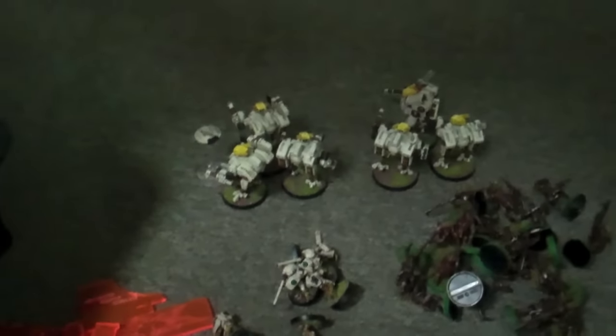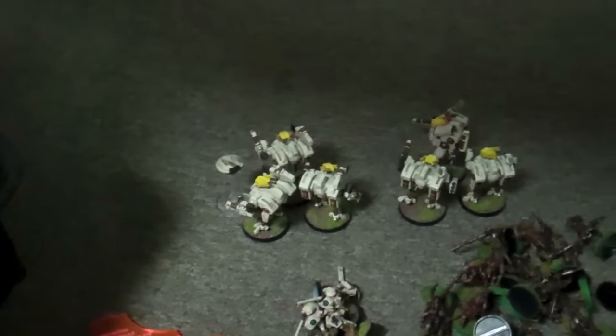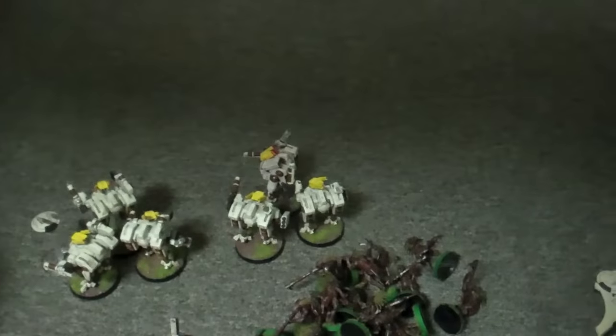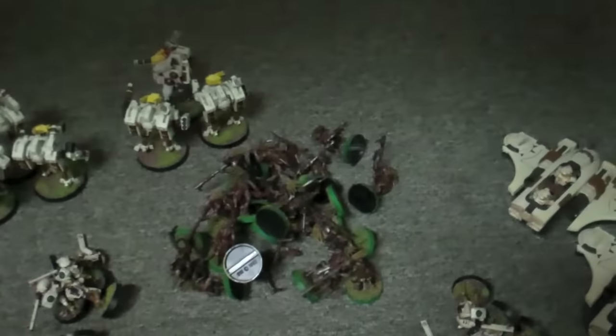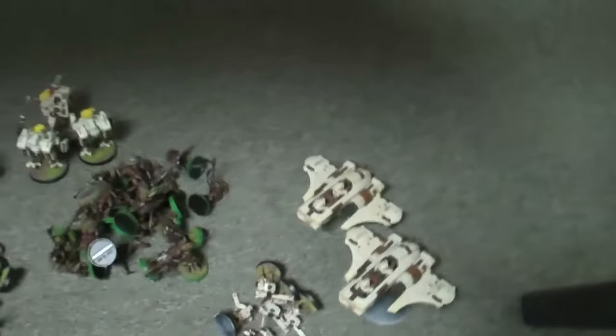Down here in the secret compartment under the table are my reserves. We have a three-man unit of twin-linked Flamer and Melta Crisis suits with a shield drone. We have three Crisis suits with missile pods and plasma. We got two six-man units of Fire Warriors reserving. We have a twenty-man unit of Kroot — they're going to be outflanking. And then a pair of Piranha with fusion blasters — they will be reserving as well.